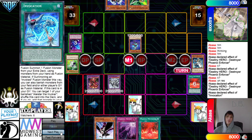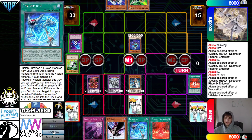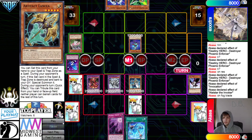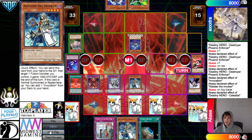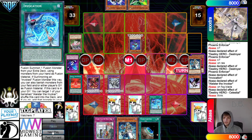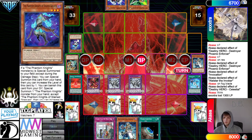Invocation puts itself back to grab the Alistair. Normal Summon Alistair — Alistair effect searches Invocation. DD Crow hits the Fogblade. Set Meltdown, set Schism, set Invocation. Celestial banish-draw, draws into Terraforming and another TC Boo. Activate Meltdown, grab Alistair. Activate Invocation banishing Alistair and Lancia, go for Makaba. Battle Phase — beat over. Attack, attack. Go for VFD. Then pass, draw Lancia.